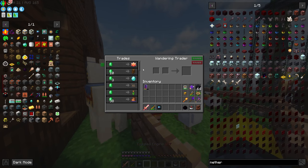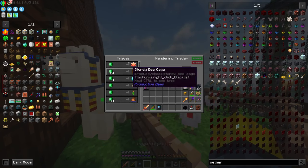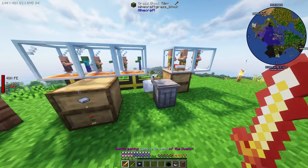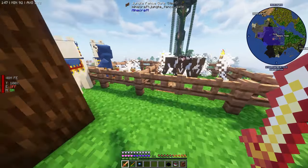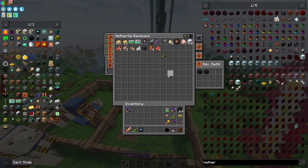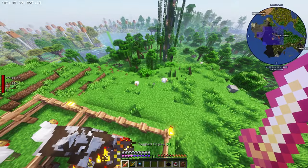Oh, you spawned in here — ha! Get trapped. Emeralds, mystery scroll pouch — I'm not interested in that, but that does look cool. Whoops — oh no, I killed almost all of my animals!